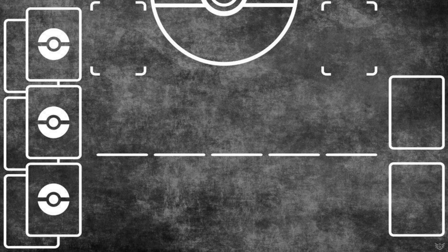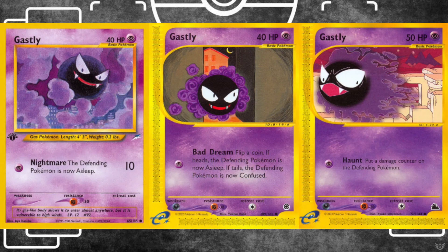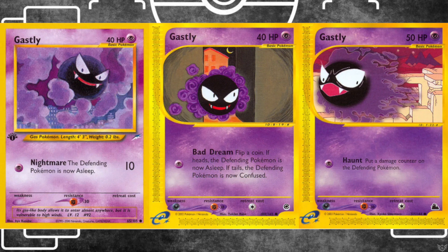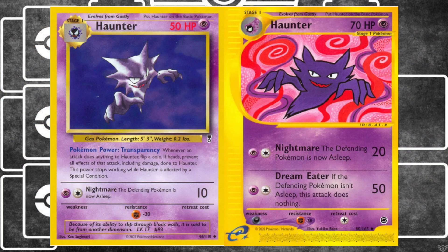What other Morty options are available? Well, we can start by looking at the in-game team, which is really just the Gengar line. You really can't go wrong with Gastly — they're all one-energy early game beasts. The Sky Ridge Gastly actually fits in very well with the theme; it's got 50 HP and can place a damage counter on the defending Pokémon. Your particular choice of Gastly is really just personal preference.